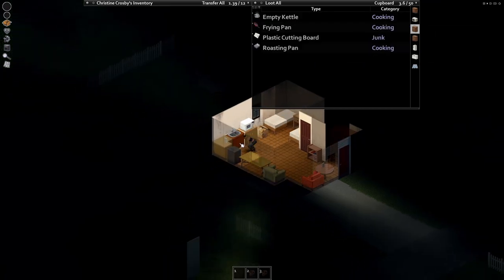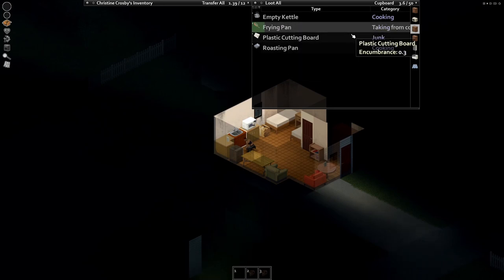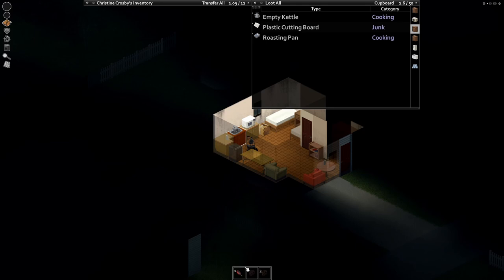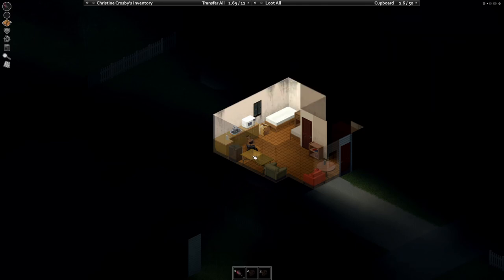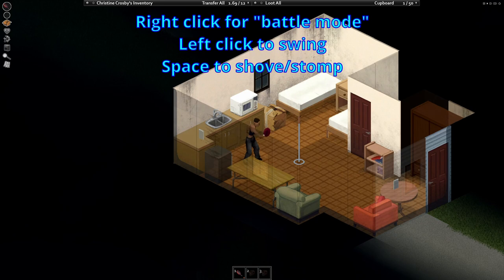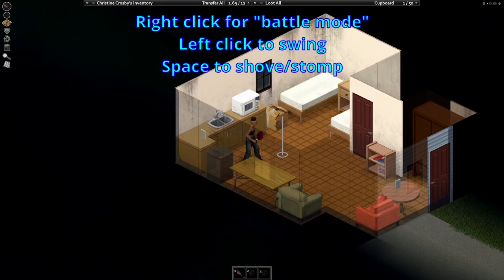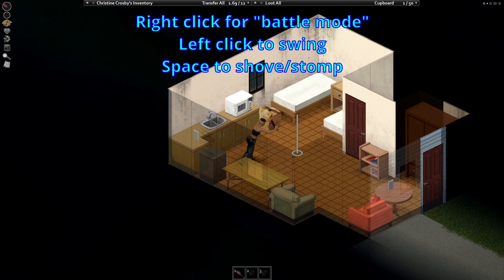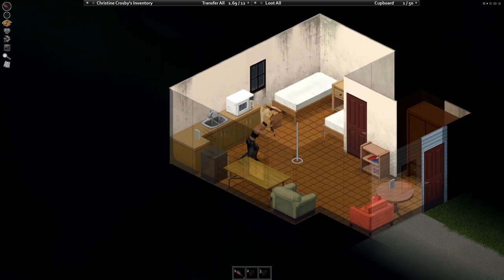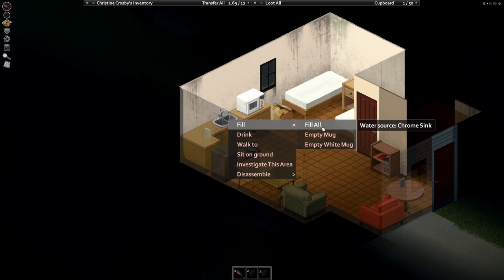Check containers — click to look through them. Grab mugs because you can fill them with water. This is how you play: see the frying pan has a condition, which means it's a weapon. Attach it to your back so it appears on the hotbar — hit 1 to instantly wield it. Hold right click to aim, left click to swing. Hold right click and hit Space to shove, which you can mix with swinging to attack faster.